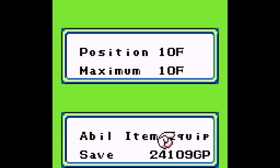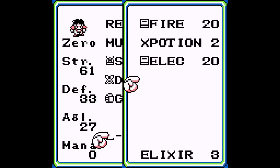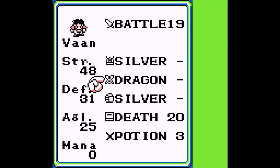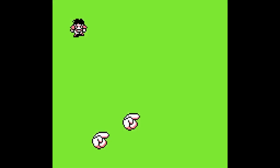Before I do anything, though, there are some items I gotta drop from the equipment. Take out the lightsabers — that won't be necessary. Death and X-Potion can both go as well.